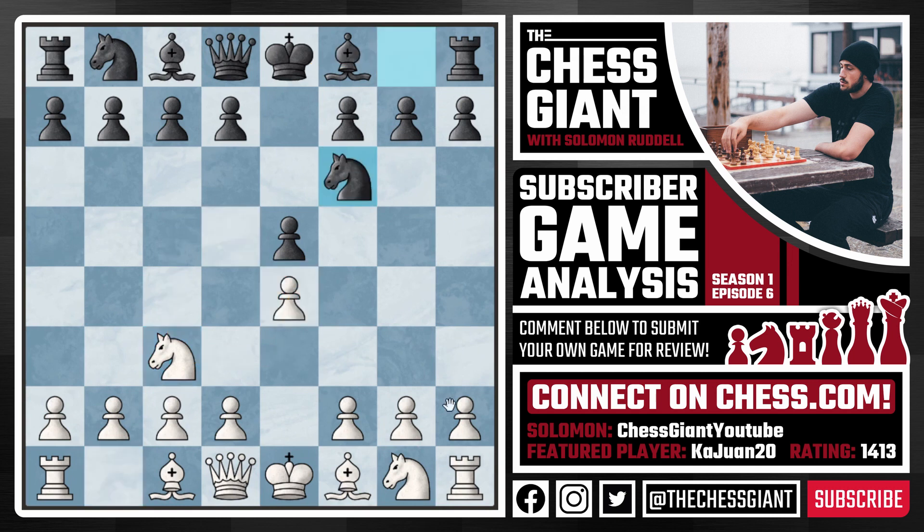White could continue with the idea of g3, Bishop g2, Knight e2, castle kingside, put a pawn on d3, etc. — that is very normal for the Vienna Game. However, here we see Kawan go into the Vienna Gambit, a very dangerous system with f4 — almost an improved King's Gambit position — putting pressure on e5. Black has a big decision to make, and I personally think e takes f4 is not a very good move here. Black smartly continued with d6.